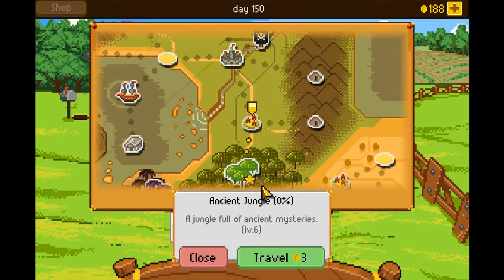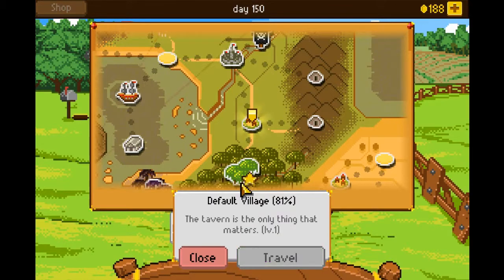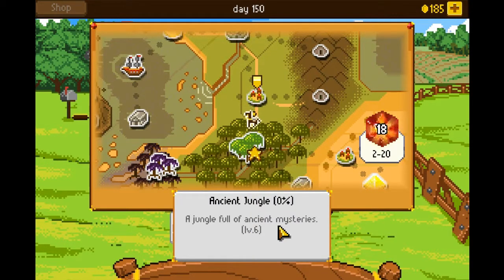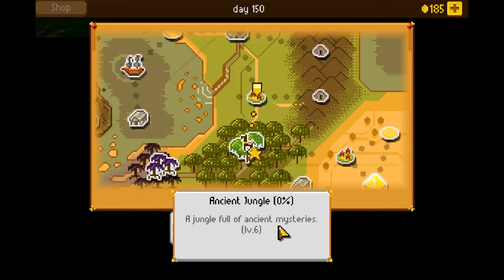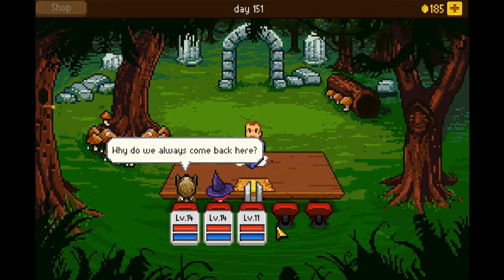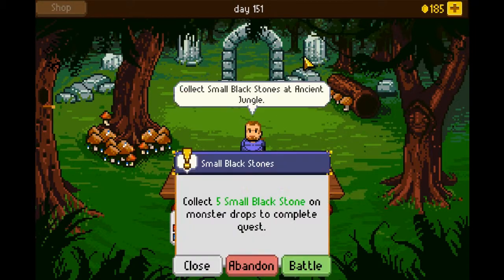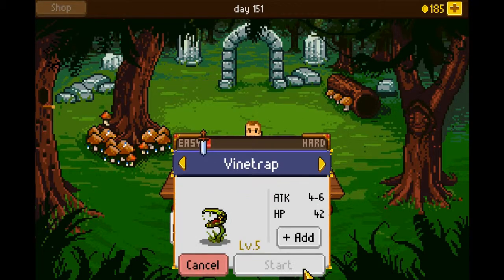It says level 1 — wait, level 6. This is level 6, so we might be okay. Alright, we've been here before. Why do we always come back here? We've been here once before. We came here to get the hunter's green apples, if you remember, back a couple of episodes ago — probably a while back, actually.